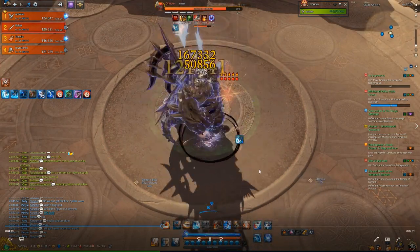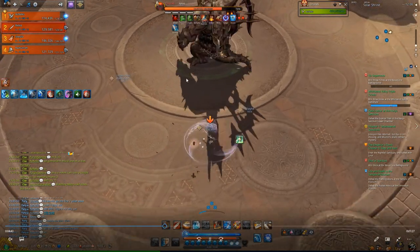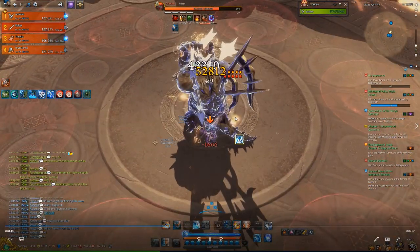It's a ripple attack: closest, mid-range, and then furthest. That was the backwards attack I was talking about, and then the jump. These are all the things you have to worry about if you're not tanking.